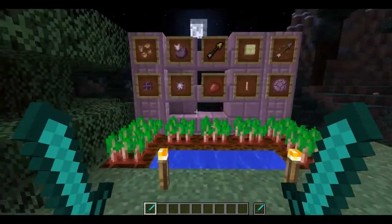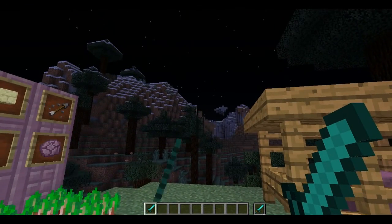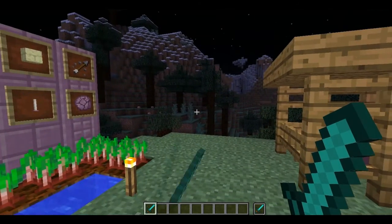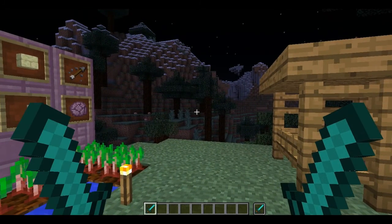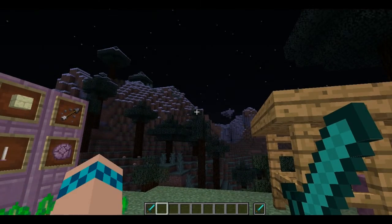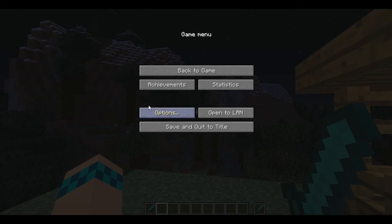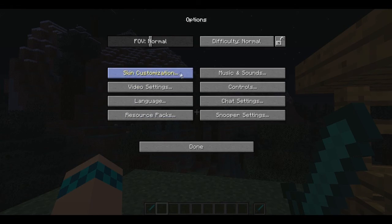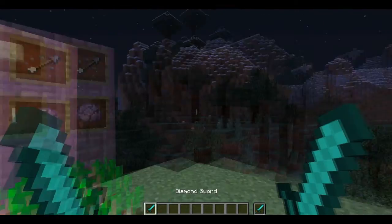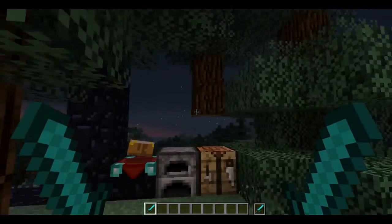Why do I have two swords? It may look weird, but I'm swinging with my left hand when I left-click. If I right-click it just blocks. If I have my off-hand empty I can still punch with it, but I can block with my right hand. I set my skin's main hand to left just because it showcases the dual-wielding feature a little more clearly.